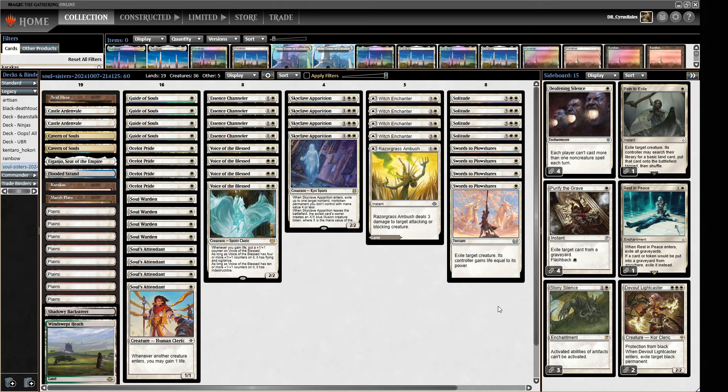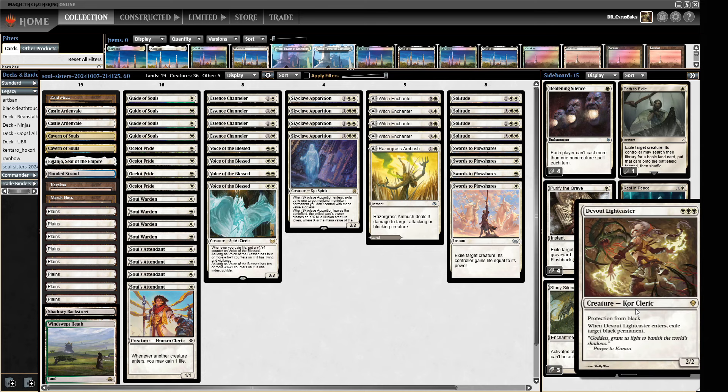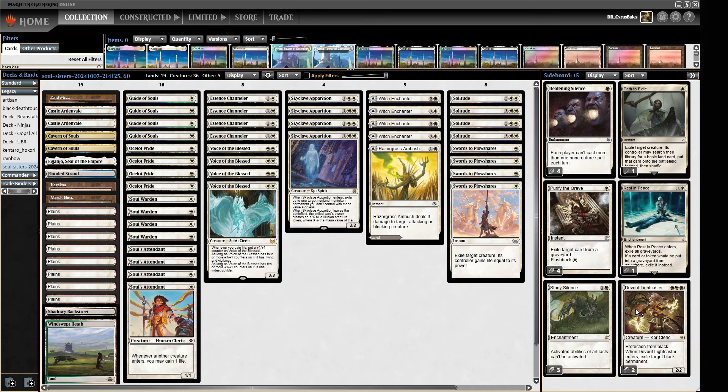We've got one Rest in Peace and some Purify the Graves for the graveyard matchups, and we have a little bit more removal in Path to Exile. Then some targeted removal in the Devout Lightcaster, which is a two-for-one when we get it off. Maybe this isn't exactly what we should be playing and Celestial Purge might be a bit wider, being able to hit red spells as well, but this will be able to exile an Arcana of Cruelty, an Atraxa, or a Psychic Frog - all that sort of thing. Not bad.